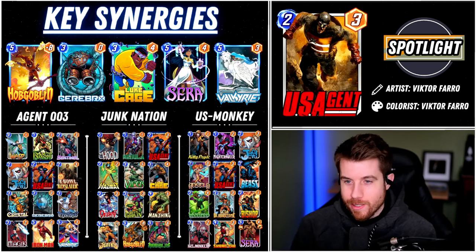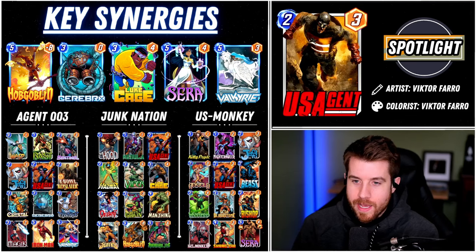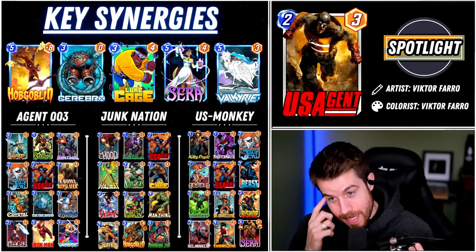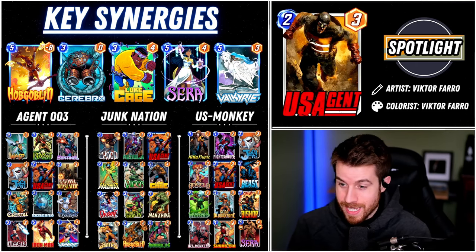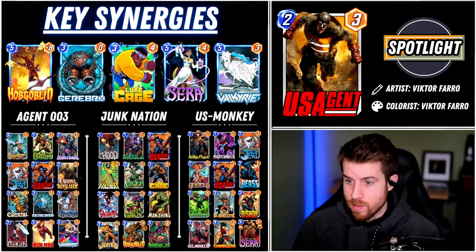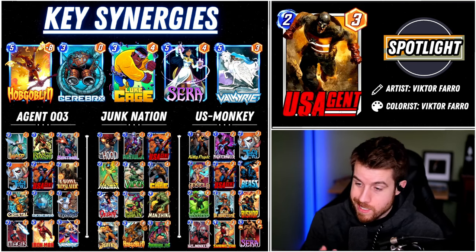Some key synergies: Hobgoblin is a great one — throw Hobgoblin at the US Agent location and it goes from negative 8 to negative 11. Then you got Cerebro — not directly a synergy, but one of the best homes for US Agent is Cerebro 3. Luke Cage prevents you from afflicting your own cards. Cerebro is fantastic because we can discount US Agent to being a 1-3, and if we afflict something that's like a 1-6. And then Valkyrie — you could smack a lane with Valk at the US Agent location, and if they go down to 3, the US Agent afflicts them to 0. That seems spicy.